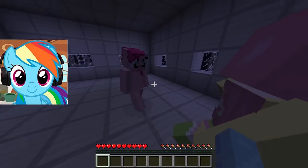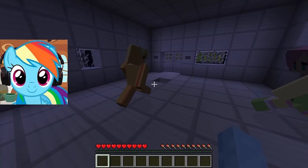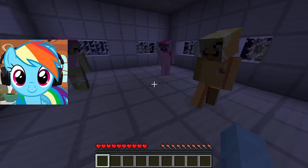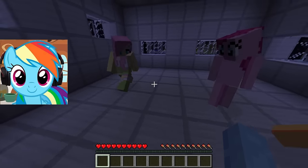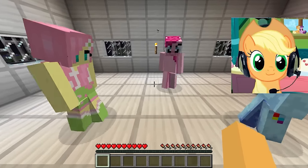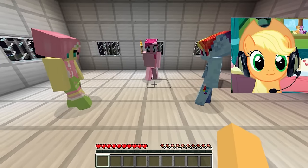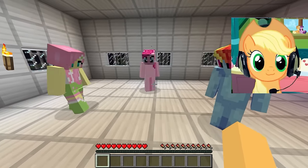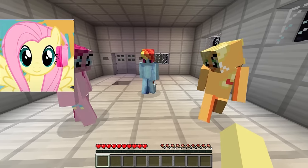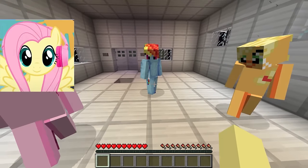It looks like they all fell into our traps, which we had prepared, because I saw one of them fall into a secret pit of lava, and another fall into a ditch of spikes. The third one fell into a trap at the entrance. Hooray! We were able to escape the attack of the evil Fluttershy. They were so scary — I was very scared when I saw them. It is good that all the traps were used, and none of us were hurt. We are great! Now the forest in which we settled is completely saved from the attack of these evil Fluttershy.